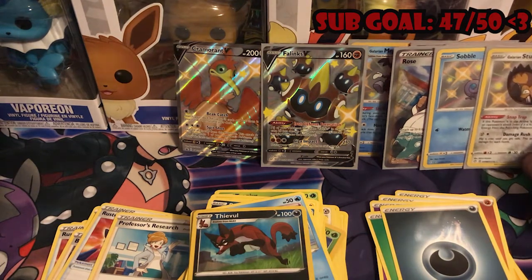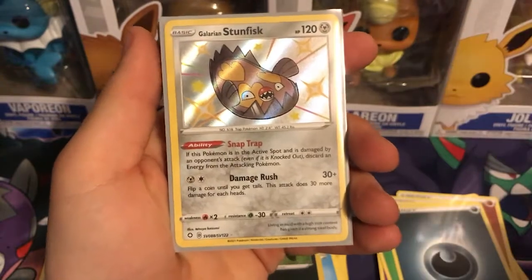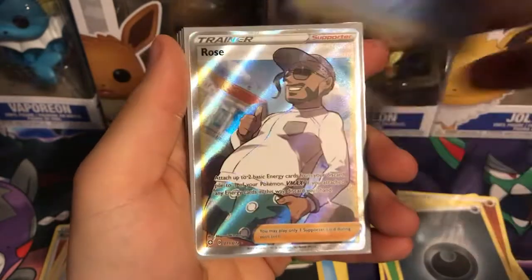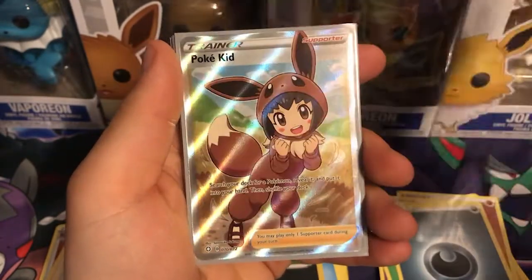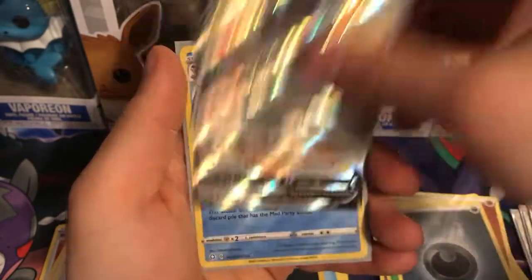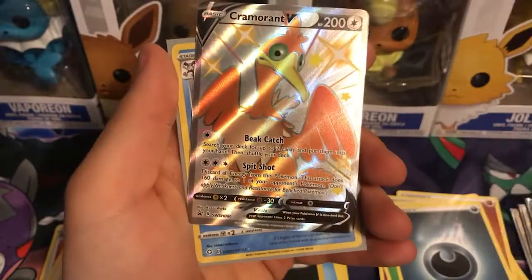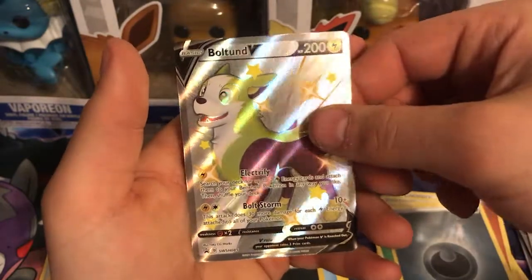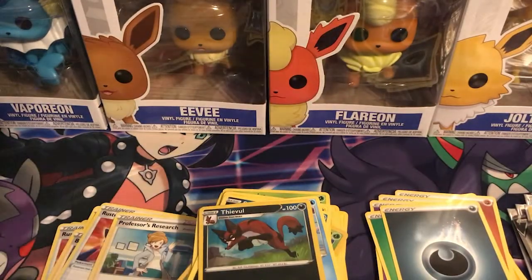All right guys, let's go over the recap. In no particular order we have: Shiny Stunfisk, Shiny Sobble, Full Art Rose — which was an error pack upside down — Poké Kid, Shiny Rillaboom, Shiny Flapple, the Cramorant V promo, Shiny Mr. Rime, and our Boltund V promo. Lots of shiny cities, I can't complain. If you enjoyed the video a like would be greatly appreciated, hit that subscribe button for more content like this or some video game content, and I hope you have a great day — stay safe and peace!